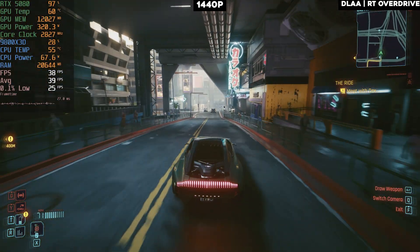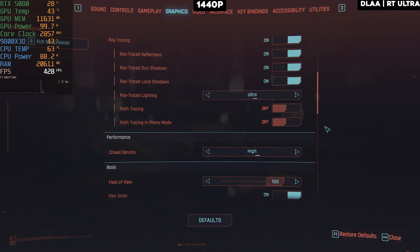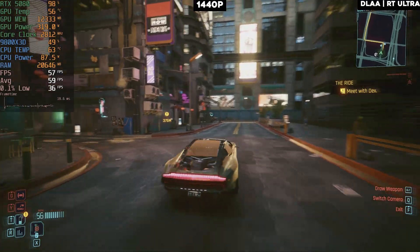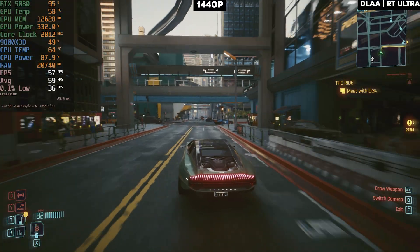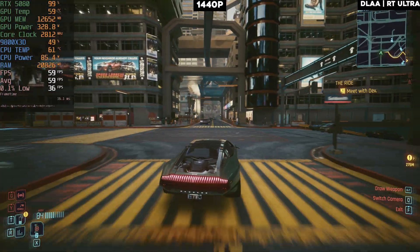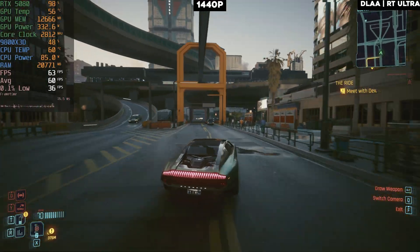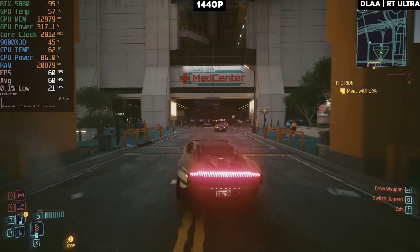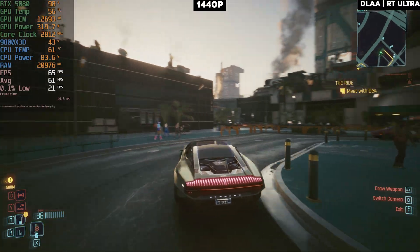Turning off path tracing and just using ray tracing on 1440p — it barely makes it to 60 FPS and drops below. On 1440p with ray tracing and no path tracing on native settings, you can't get a consistent 60 FPS. This is why the 5080 feels underwhelming — the 4090 could get more than 60 FPS in these situations thanks to more ray tracing cores, bandwidth, and overall power. For $1,500 this is a terrible value.